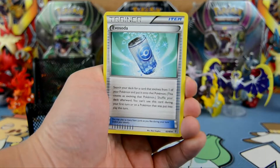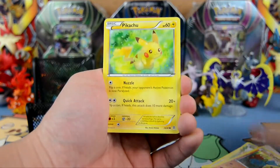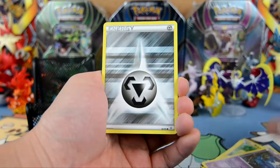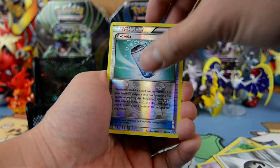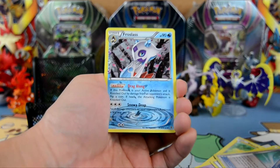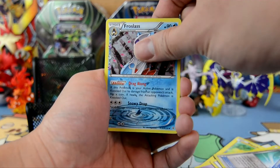All right, what do we have here? We have an Evo Soda, Red Card, Chikorita, Diglett, Pikachu, Zubat, Steel Energy — reverse holo Evo Soda. Radiant Collection is a false last holographic, not too bad, and a rare.